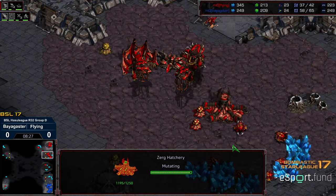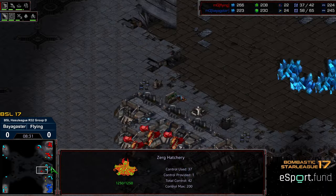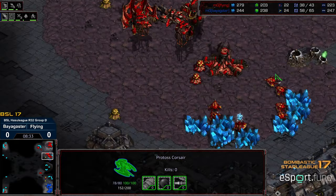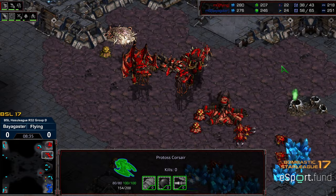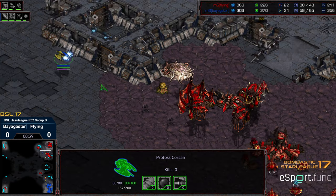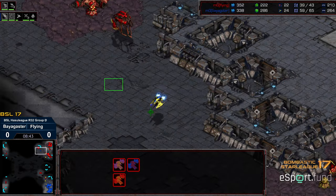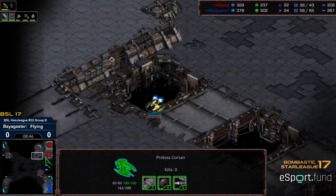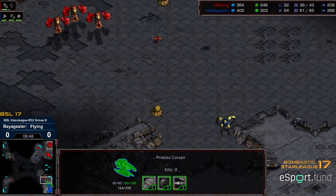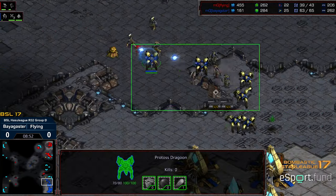So Flying, if he can get that third base saturated and get a sufficient amount of units out, he should win this hands down — he'll just have an overwhelming amount of units to make his way out. Chat is letting me know I've been bad about this — I didn't update the score to show that Baya won game one. So keep in mind this is an elimination situation for Flying — this is do or die for him.